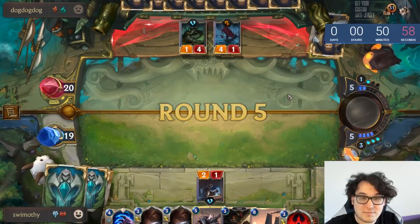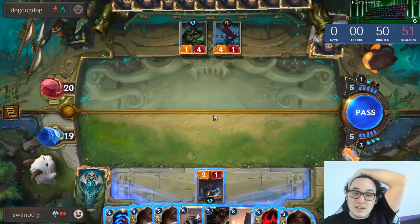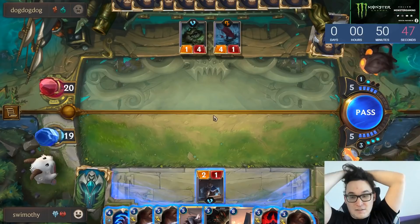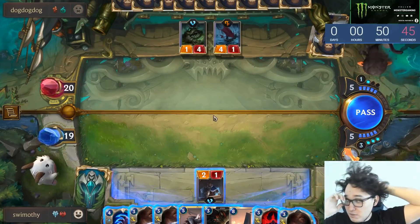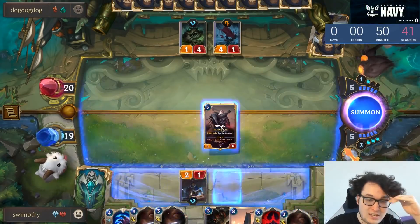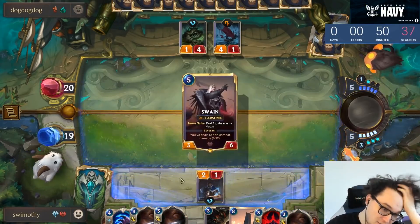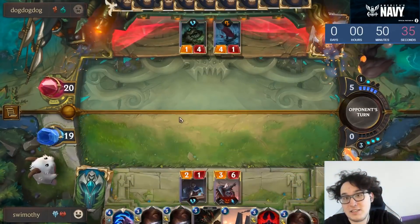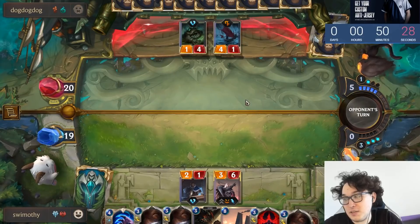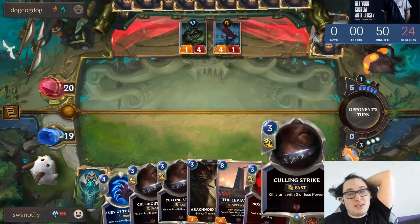We can sort of just play this pretty passively. Swain is perfectly fine here; we don't need to keep our flexibility above this point and Swain doesn't really get punished by much. Getting this developed to the board is probably pretty free. The biggest thing is we're still keeping enough mana for Culling Strike. It's not like the biggest deal if he has a way to kill our Swain early.